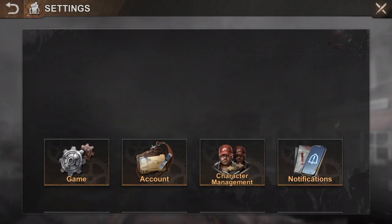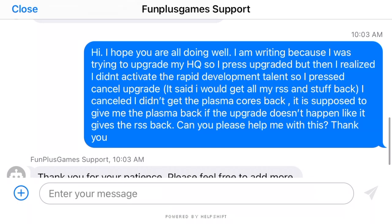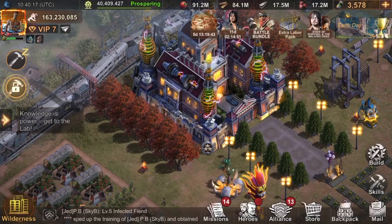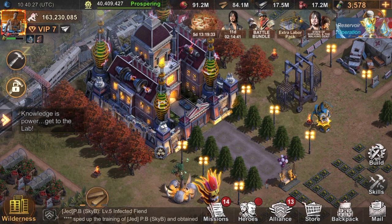So I wasted 250 or 230 something plasma cores just because I cancelled the upgrade. That's crazy. I sent a message to help and support. I'm super sad — it took me so long to collect those plasma cores and I lost them just like that. One minute of silence for my plasma cores.